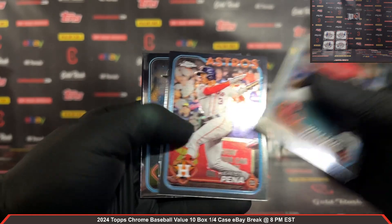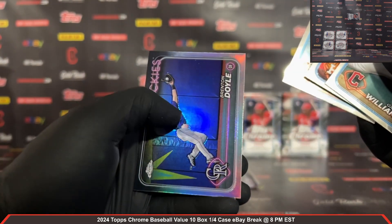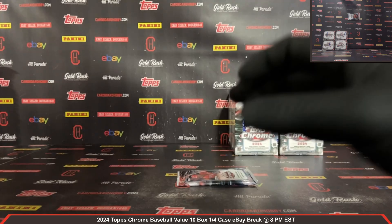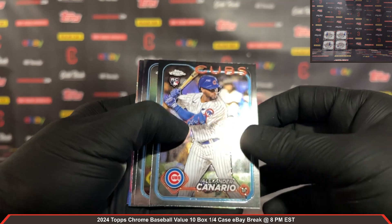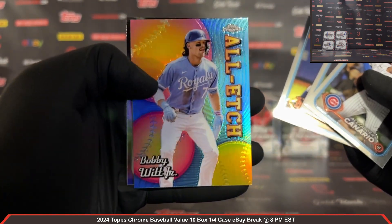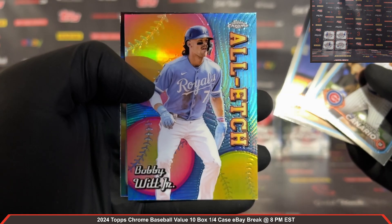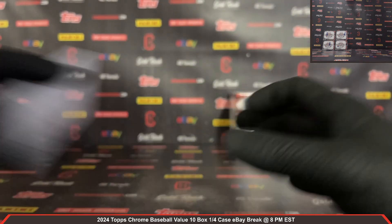Robin Williams rookie, Yamamoto rookie for the Dodgers, and a Brenton Doyle Refractor. Last pack out of box number 6. Canario rookie, Bobby Witt Junior All Etched for the Royals — nice. And a Reese Olsen Sepia rookie for the Tigers.